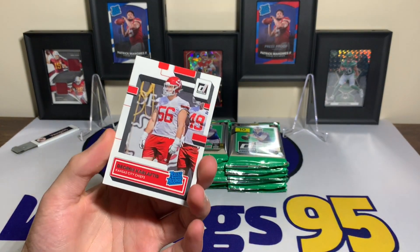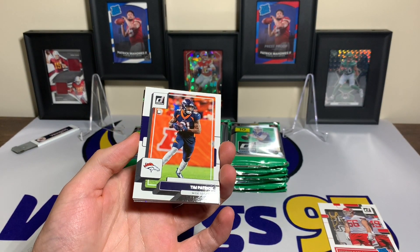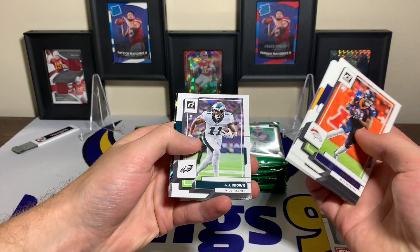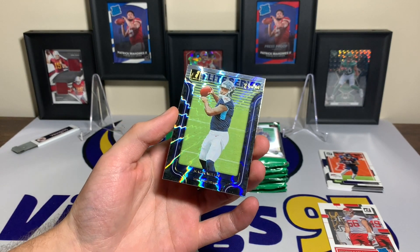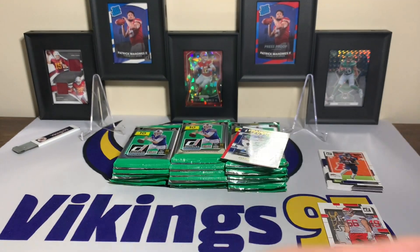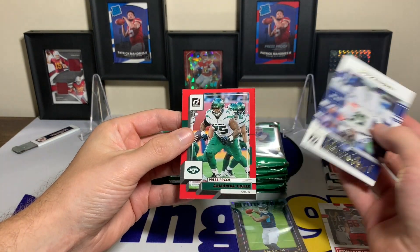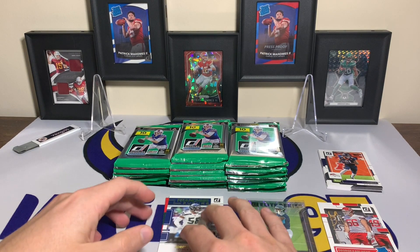Here is our first rated rookie — George Karlaftis. That is the design this year. Here are the base cards: Devante Parker, Logan Thomas, Buda Baker, A.J. Brown, a Malik Willis. This is going to be our first Elite Series rookie — with the cool shine on it, we got a rookie quarterback, so that is pretty sweet. A Franchise Futures Jordan Brooks. And we have a press-proof red Elijah Vera Tucker. Pack one: Elite Series Malik Willis, two inserts, one rated rookie.